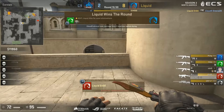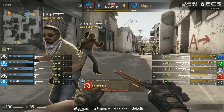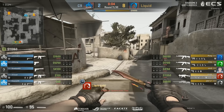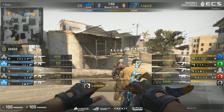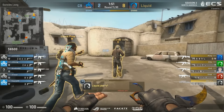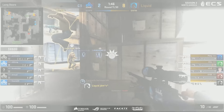Liquid with a very, very strong start to their map in this double header against Cloud9. Two of the favorite teams, I might add, for the top spots in ECS Season 2. Very curious to see how the North American League will look by the end of it — much stronger league, maybe the strongest it's ever been.